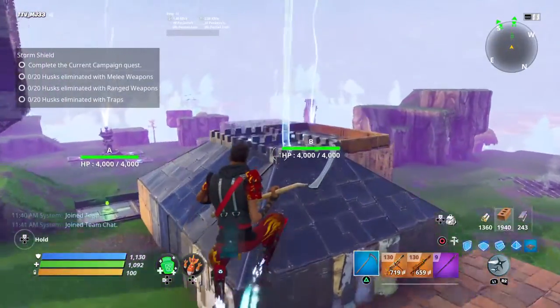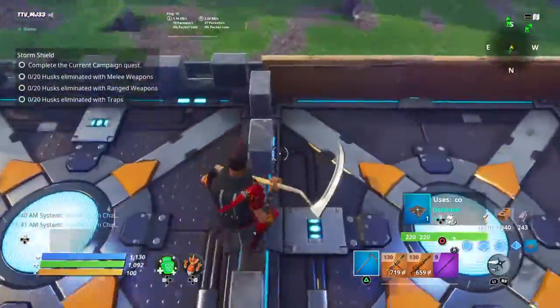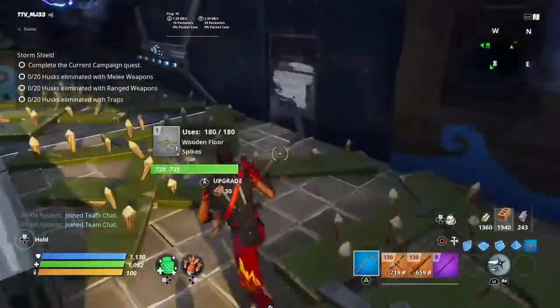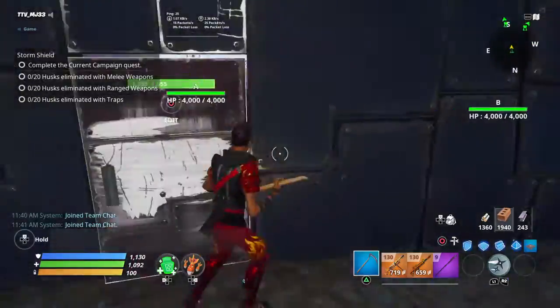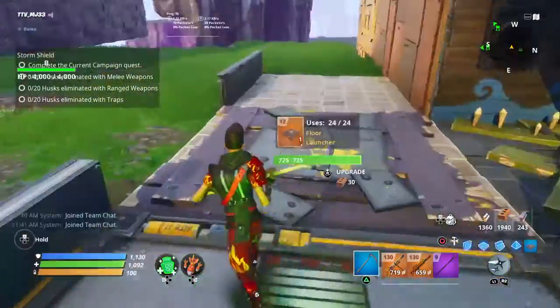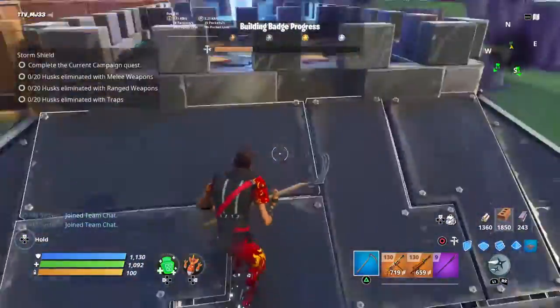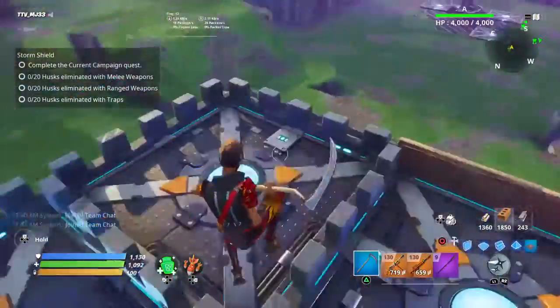First we have the main part of the base, which is the storm shield. You guys have probably seen this when you first started the game, but if you haven't, this is what it looks like. I tried making like a pyramid over it — it kind of didn't work — but I seen someone put defenders up here and stuff, so that's what I did. You guys can do whatever you want.